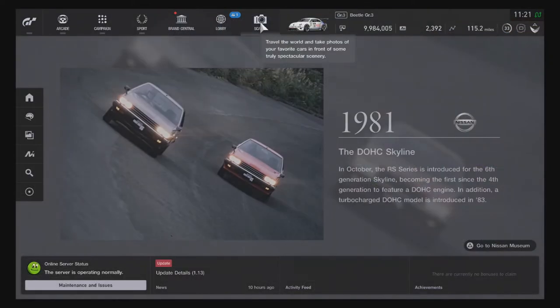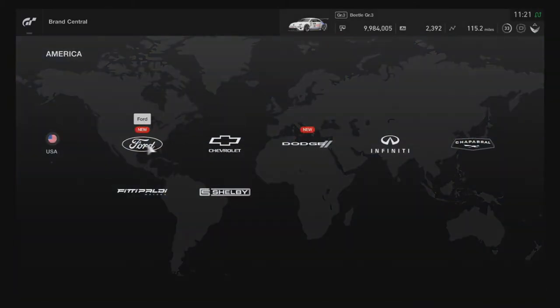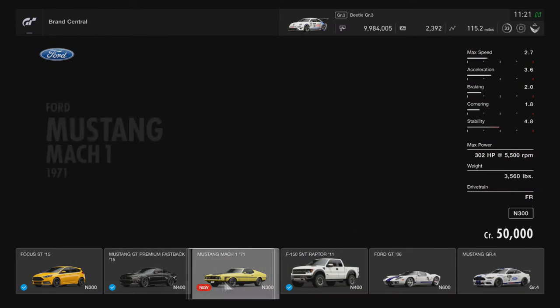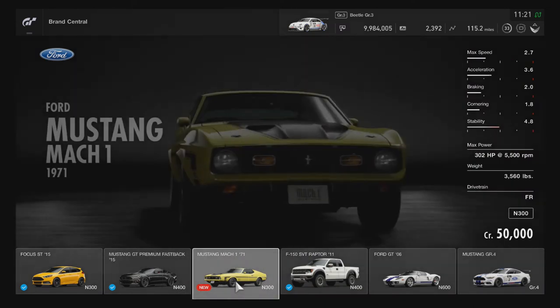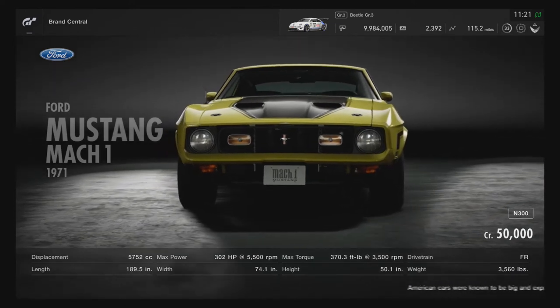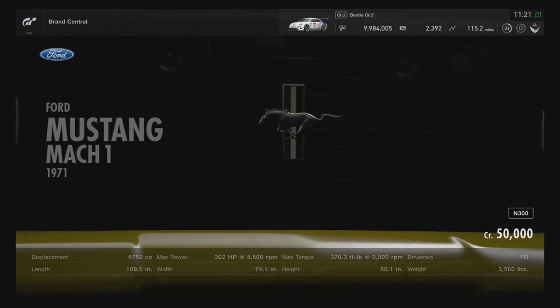Let's go ahead and check out Brand Central so you can physically see these new cars. We'll start off in the America area — we have Ford, and there it is: the '71 Mustang Mach 1. It is an N300 car, only 50,000 credits, so that's not bad at all.